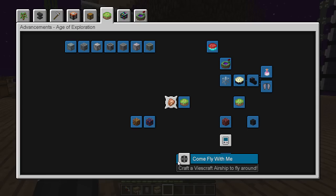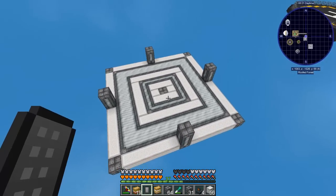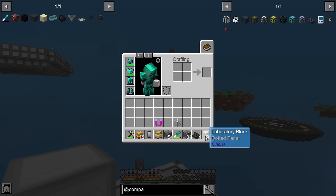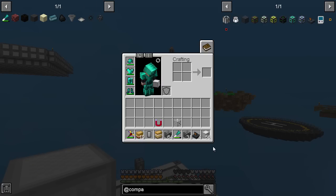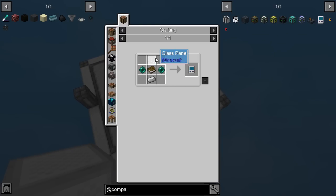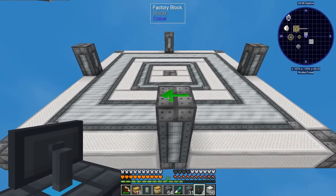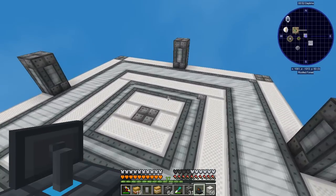Next we need to get into compact machines and make ourselves an airship. I've built this little structure using factory blocks and laboratory blocks. To get started with compact machines you need two personal shrinking devices. Then with one of those you get four miniaturization field projectors. This is how it works - once you start placing them, the direction matters. You place two like that, then it tells you where to place the remaining ones.